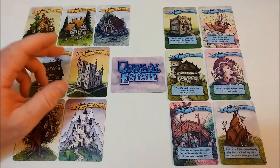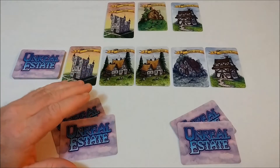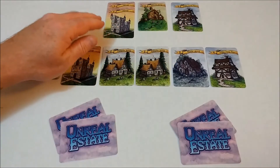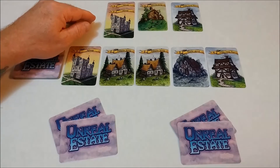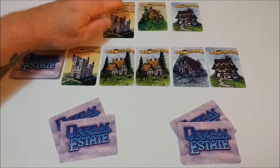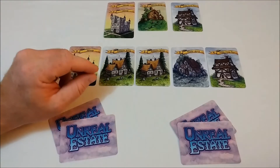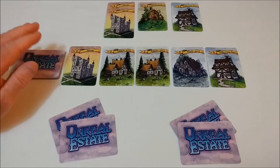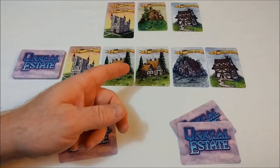Let's take a look at setup and then gameplay. From the main deck, you will deal each player two cards. In a two-player game, the scrap pile will consist of four cards. Anytime you're laying cards in the scrap pile, if they're in the same suit, you will stagger them so you can see how many there are. You will then randomly select six special buildings and shuffle them into the main deck. You will then create the proposal board from five cards. We're ready to begin.